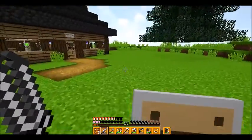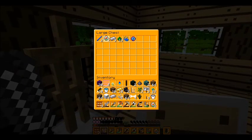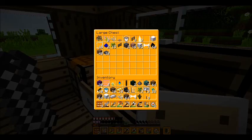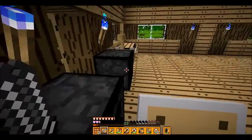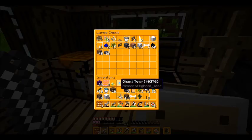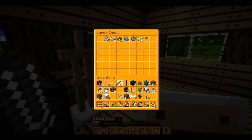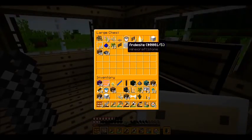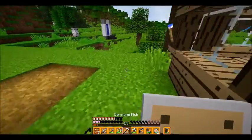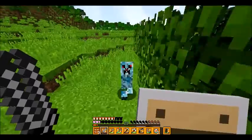Wait — I actually have enough materials for an enchantment table now. I have seven diamonds so I could make a helmet and a sword. Let me dump some iron into the minerals chest. There's a ghast tear too, which is quite valuable. I grabbed a blaze rod and now I'm going to make a brewing stand — I don't think I've edited that texture yet.